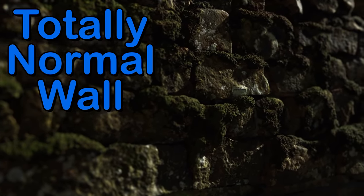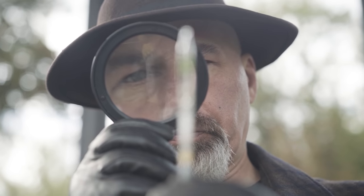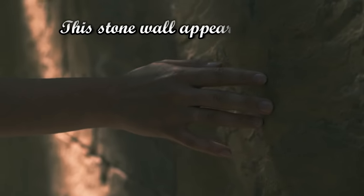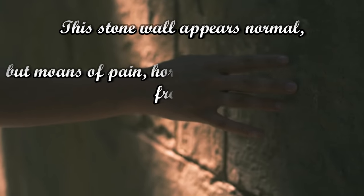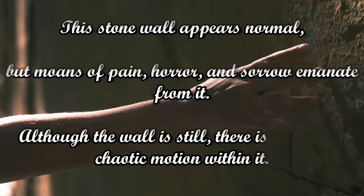Something we also need to talk about is the living wall's built-in illusion magic. At first glance, the wall doesn't appear to be anything more than your standard stone or brick wall. This illusion cast on the creature doesn't do anything about the screams of the damned, which are literally emanating from the thing at all times, but it does create a bit of a mystery. I think the original flavor text for the creature says it best: 'This stone wall appears normal, but moans of pain, horror, and sorrow emanate from it. Although the wall is still, there is a sense of chaotic motion within it.' This illusion adds a real element of intrigue to the creature that I think is pretty understated.